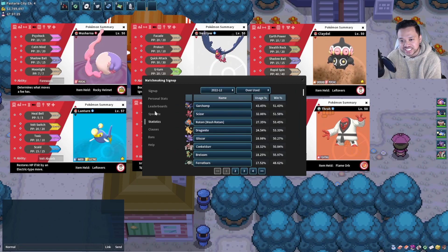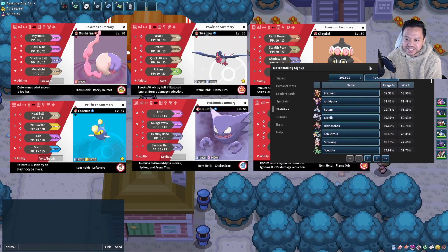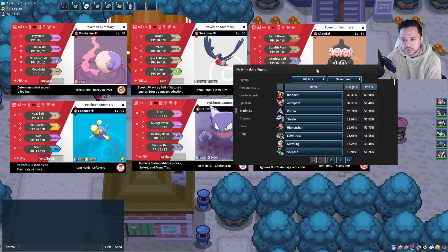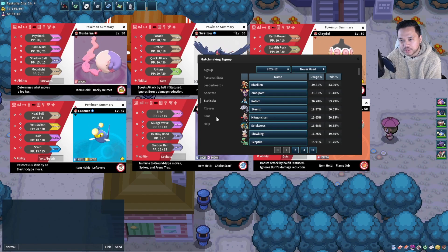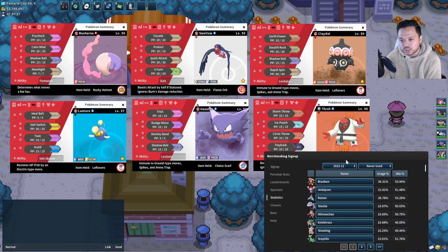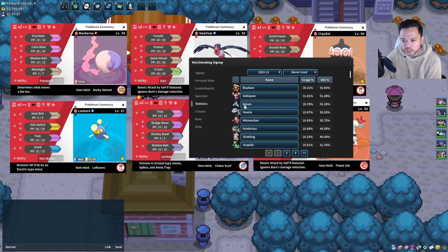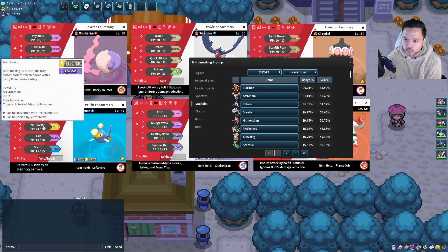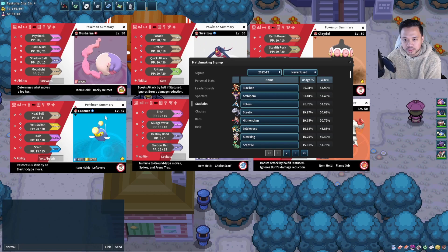So we have Blaziken here — Musharna can take it on pretty well since it doesn't get Speed Boost in NU. Gengar will always outspeed it. Ambipom — we do have our Haunter which is a Ghost type. Claydol handles Ambipom, though if it has U-turn that can be a bit annoying. Rotom is a Ghost type — we do have Lanturn and we can use Toxic on it.